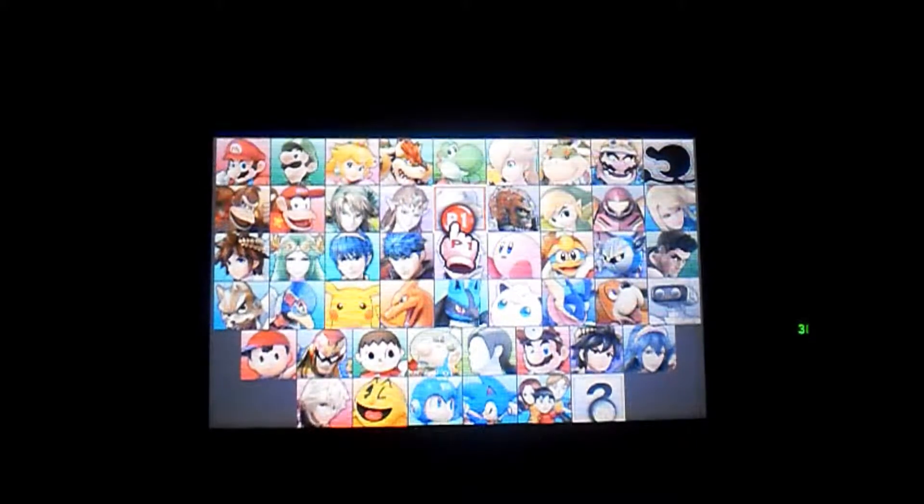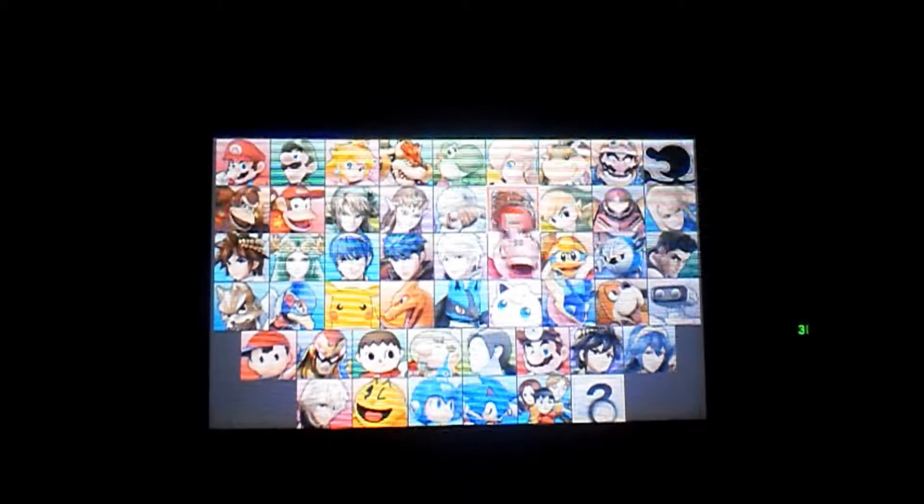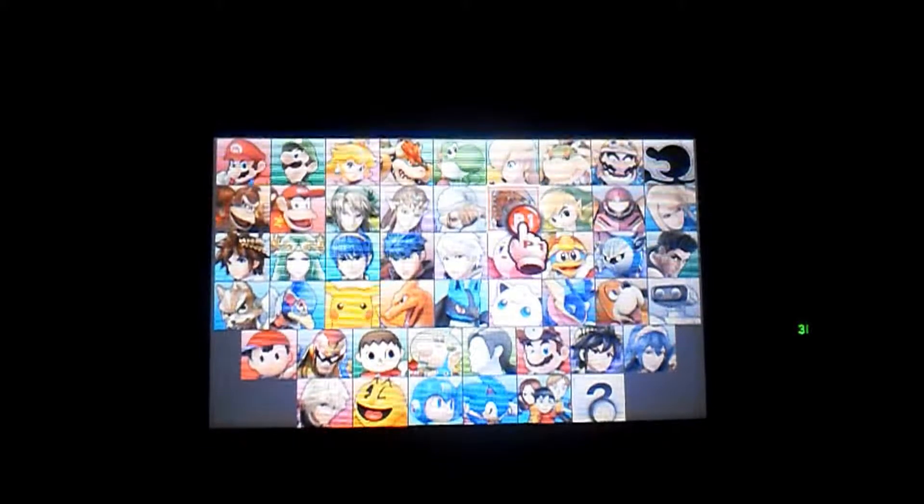Anyways, now we're going to turn on and we are going to play as the fourth Zelda character and the 15th character in this game, which is going to be Ganondorf. As you guys know, Ganondorf is actually another unlockable character.